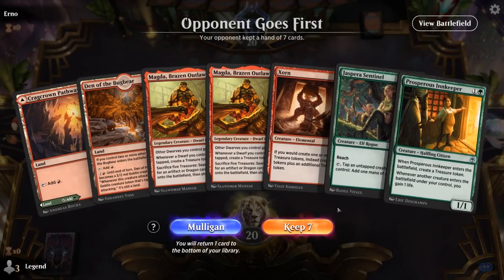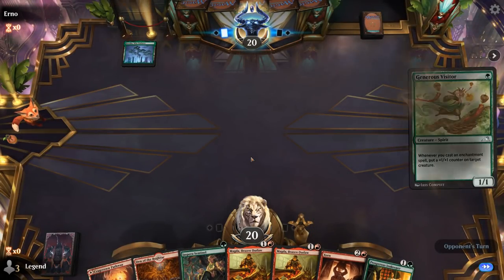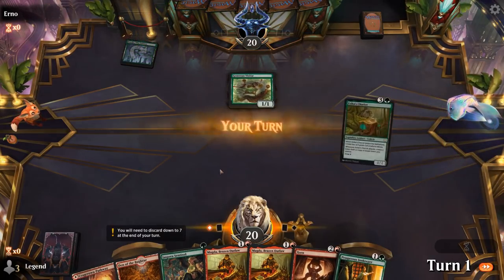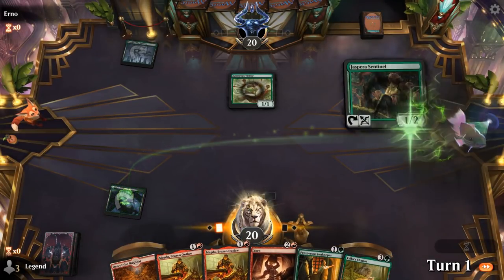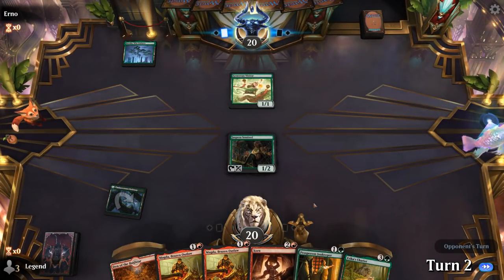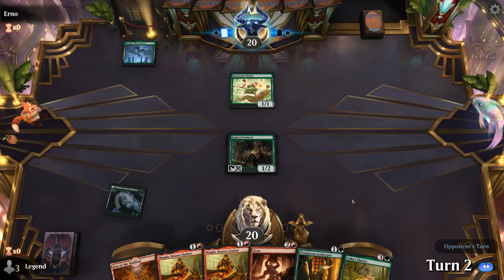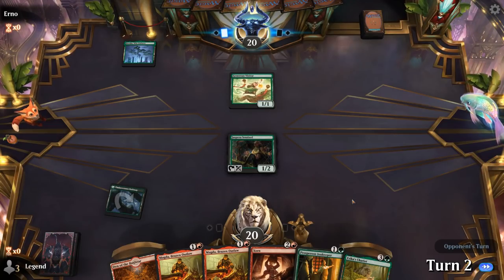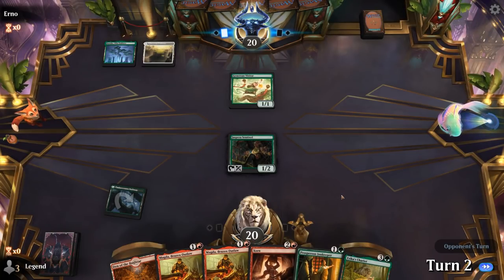We're on the draw with an awesome opening hand — Sentinel into Magda, even a Zorn to make more treasure, and a Chariot. We're playing 26 total lands so hitting land drops should be feasible. Opponent is on an enchantment deck — turn one Visitor. Enchantment decks don't tend to have a lot of interaction, and with this hand I'm hopeful we can kill the opponent before they manage to combo off themselves.